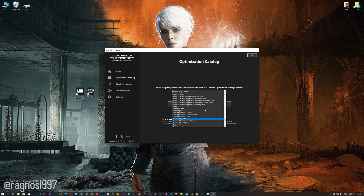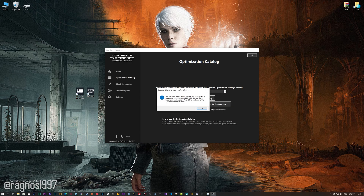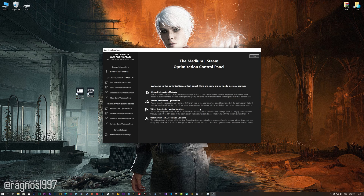From this drop-down menu, select The Medium, and then press load the optimization package. Low Specs Experience will now automatically check if the game version currently installed is supported by this optimization. If it is, press OK, and the optimization control panel will load.